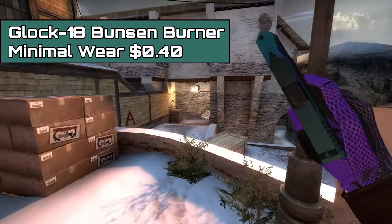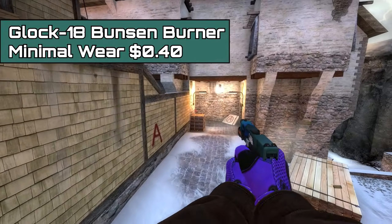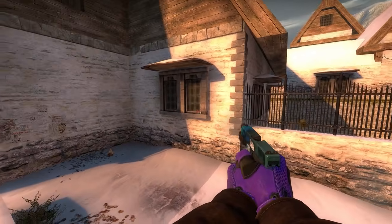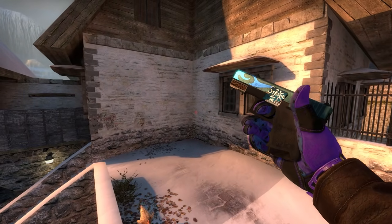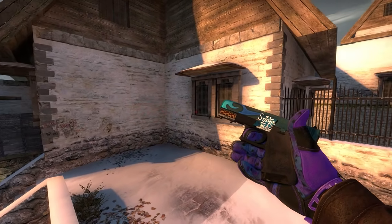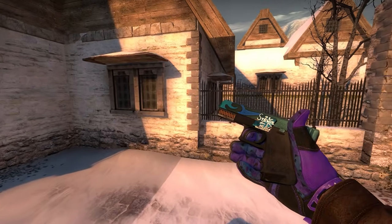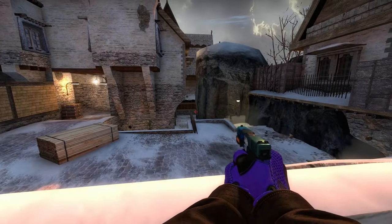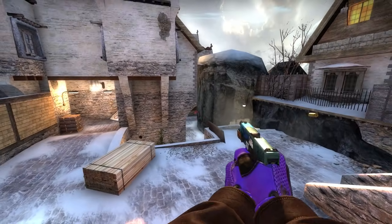Next up, we have the Glock 18 Bunsen Burner Minimal Wear. This skin has been in the game for quite a long time, since the Felchion collection. I feel like it's one of the coolest cheap Glocks in the game. It reminds me a little of the Twilight Galaxy, which is a much more expensive skin, but this one also has the addition of a blue flame, which makes it even better.